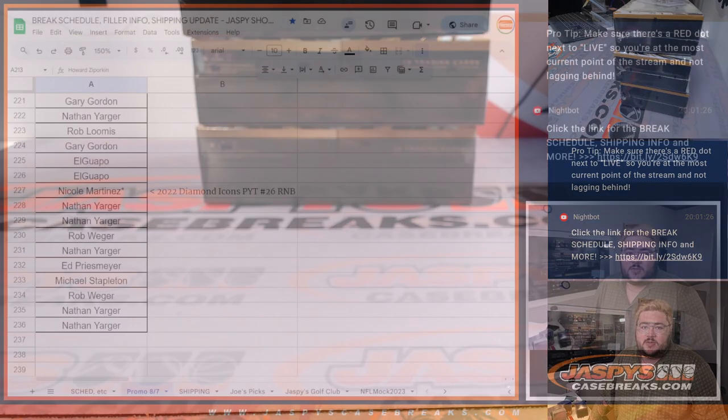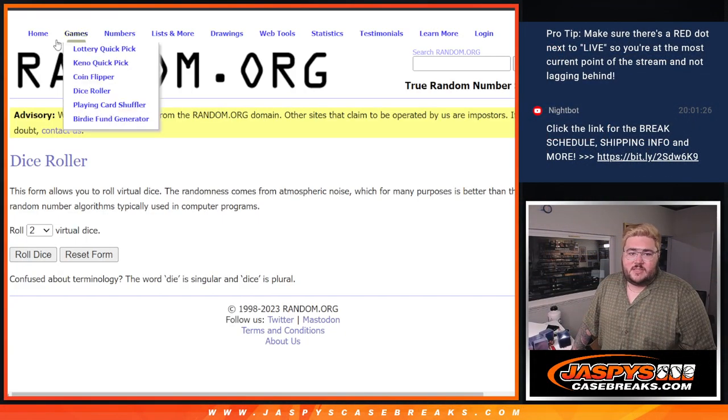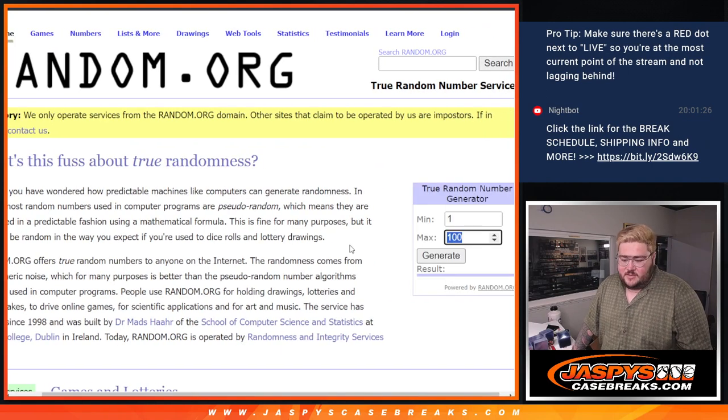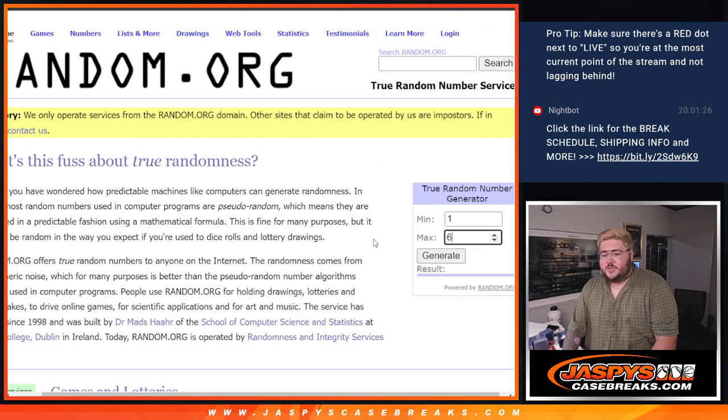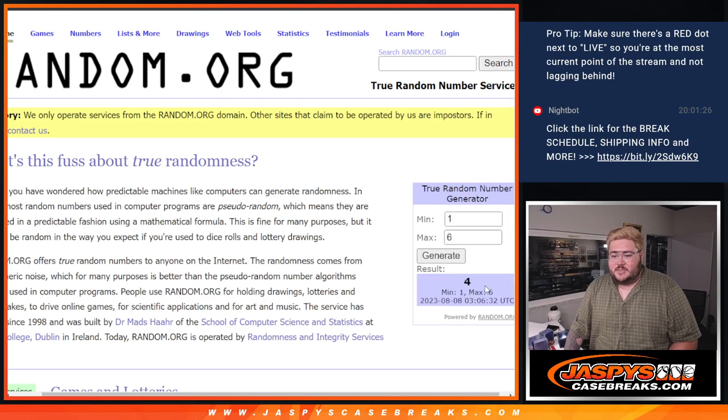Let's switch screens real quick and go to our dice — get some fresh ones here. I'll have the random number generator choose for us. One to two will be the top box, three to four the middle box, five to six the bottom box. The true random number generator says box four — the middle box.